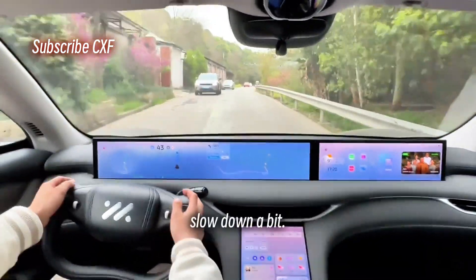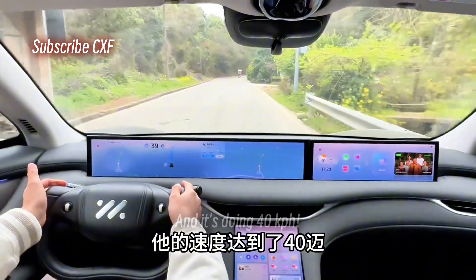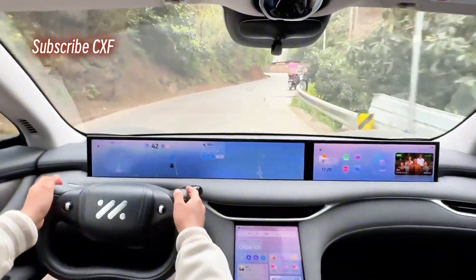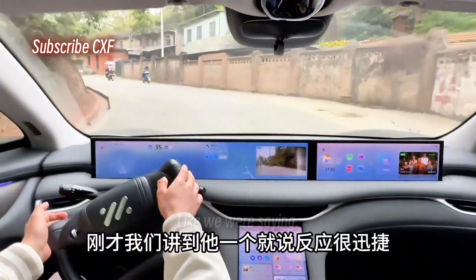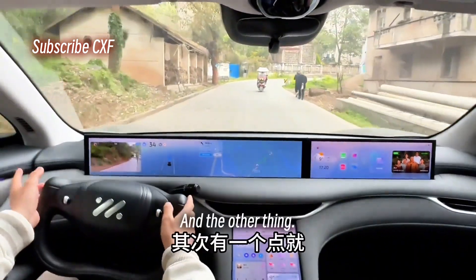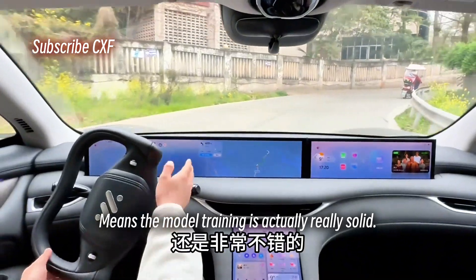Easy does it, slow down a bit. Fence on the right, car on the left, and it's doing 40 kph. Like we were saying, one thing is how quick it reacts — lane changes, overtakes, yielding. And the other thing, like I said, doesn't swerve around. Means the model training is actually really solid.